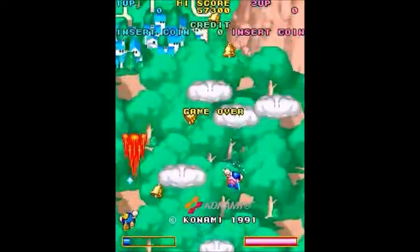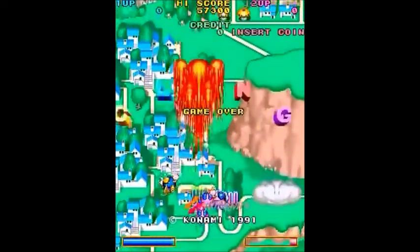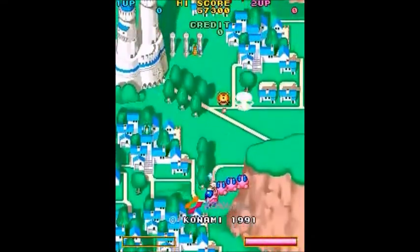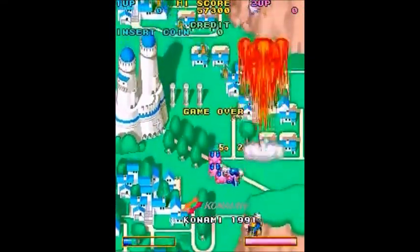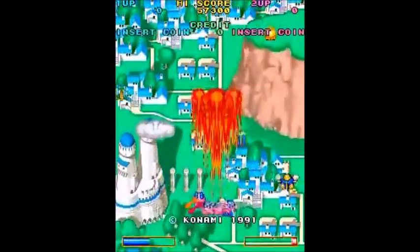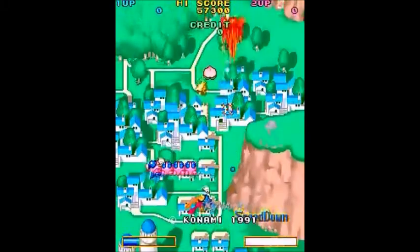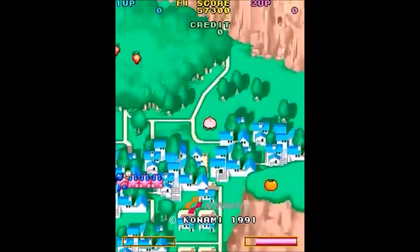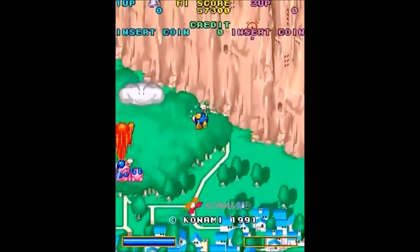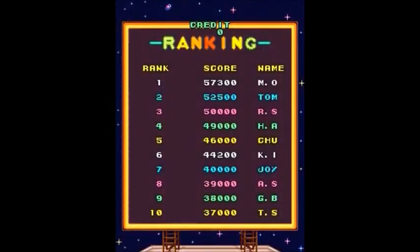It's basically kind of a remaking of the original Twin Bee. Some of the stages are fairly similar, and you still shoot the bells from behind clouds. Just shoot the various clouds that appear and you'll often find a bell appear. Shoot the bell multiple times and you can change it into a different color, which will give you a power-up if you collect it. If you collect a bell when it's just yellow, you'll just get points.